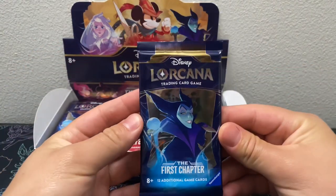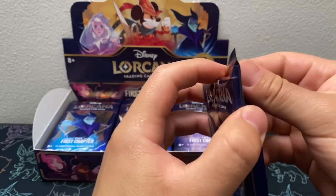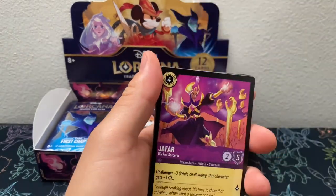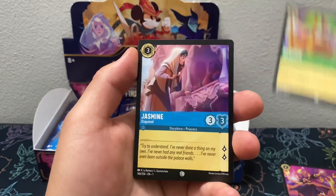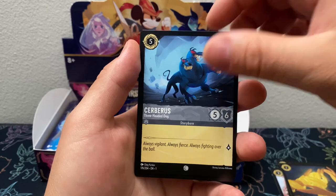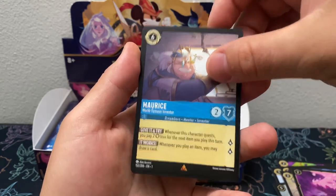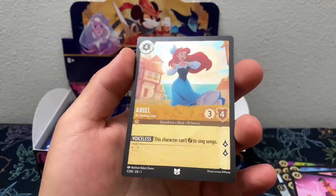Alright, we have pack number five. We got Jafar, Aladdin, Jasmine, Elsa, Healing Glow, Cerberus, Simba, Cut to the Chase, Ursula's Cauldron, Maurice, Dr. Facilier, and the Ariel Uncommon Hollow.